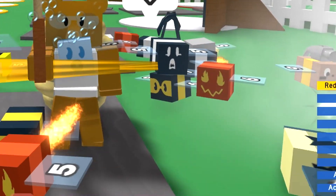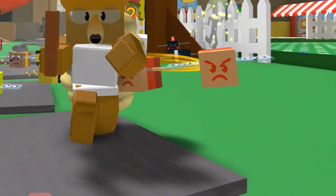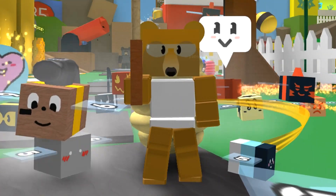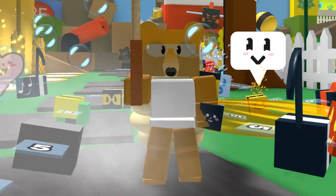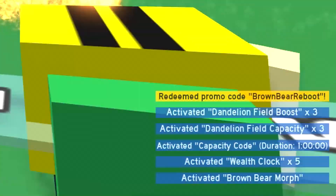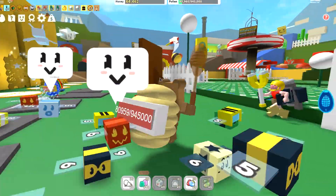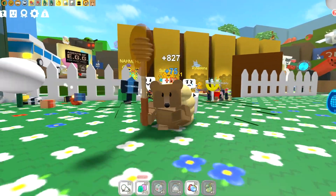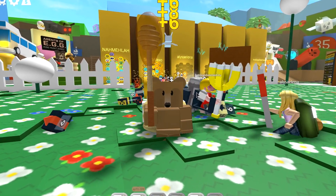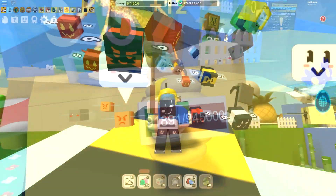The first code is '5 million members' — let's redeem that. Look how much I got from just that one code, and I've turned into a bear, which is really cool. Be sure to redeem it. The next code is 'brown bear reboot' — redeem that and you'll get a brown bear morph as well. Both of those codes give you a brown bear morph and they're brand new. Just look how much you get — a ton of different boosts, a ton of items.